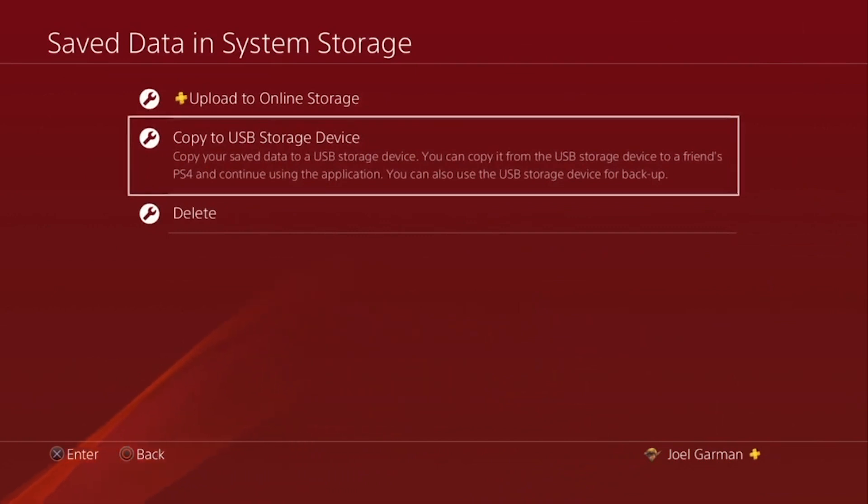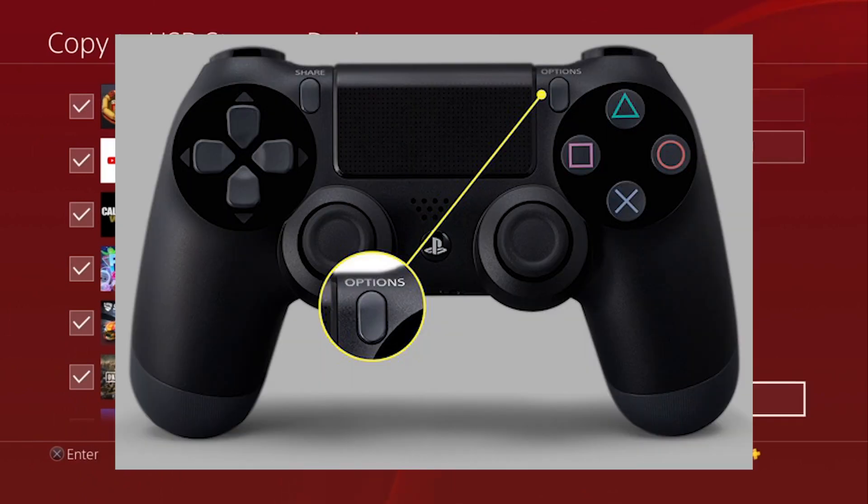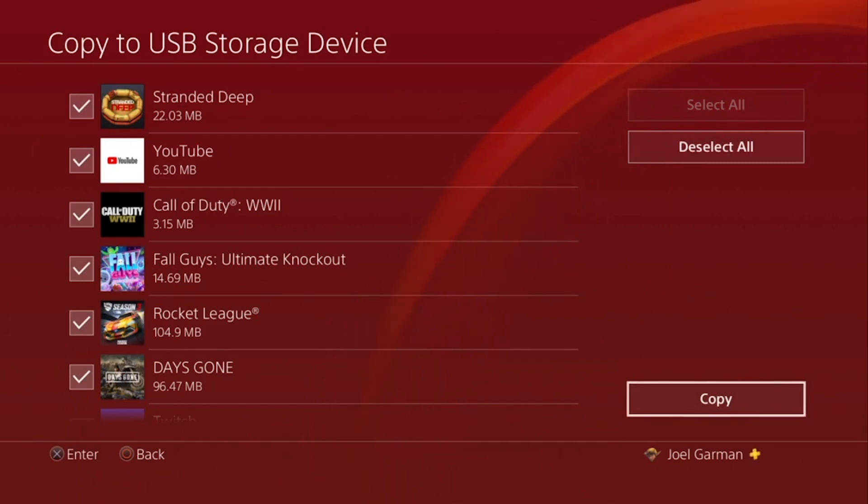Alternatively, if you want to back up saved game data from multiple titles, press the Options button on your controller and choose Select Multiple Applications. This will allow you to copy the saved game data of multiple games in one swoop.